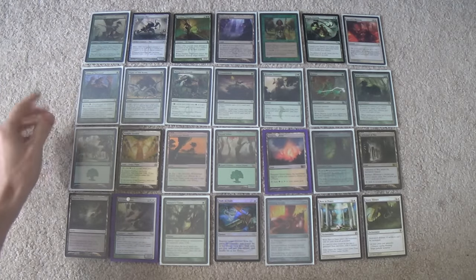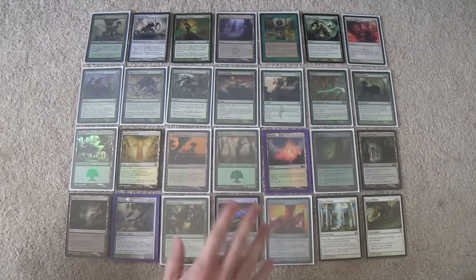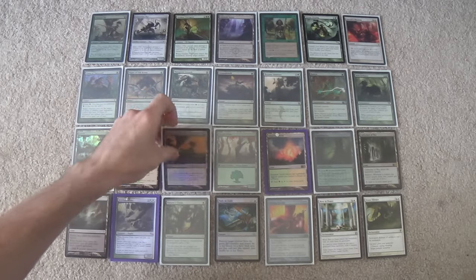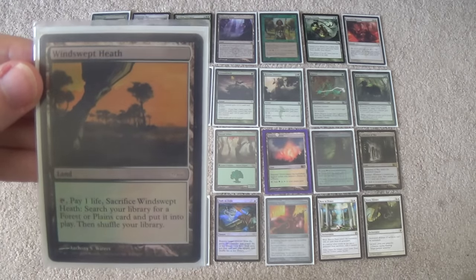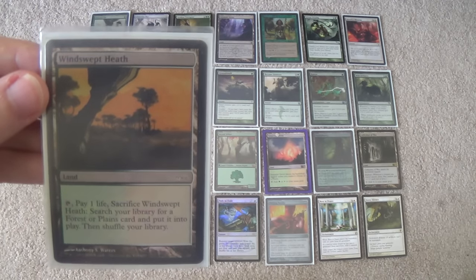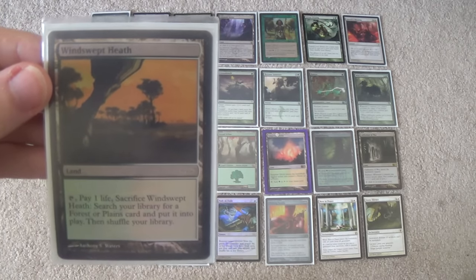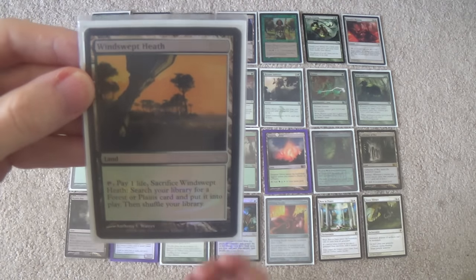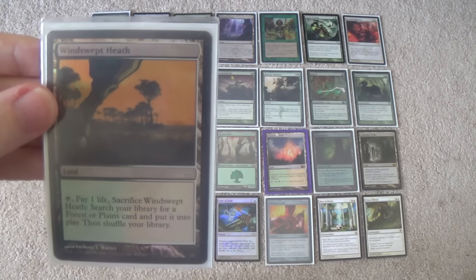We have one Temple Garden — you only need one. Windswept Heath, you know what that is if you play Modern. I'll bring this one up anyway just to show off — that is the Judge promo. I got them when they were way cheaper, and I think ever since Khans of Tarkir made these Modern-legal, they shot up in price. Gorgeous, gorgeous art and a great foil — the fact that it's wearing three sleeves right now does not do it justice at all.